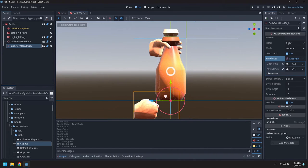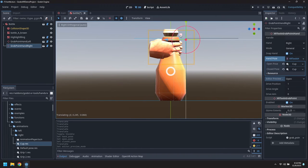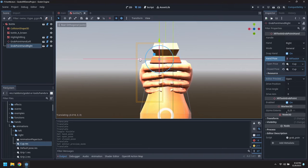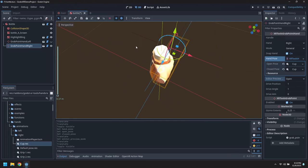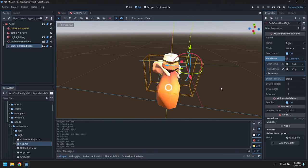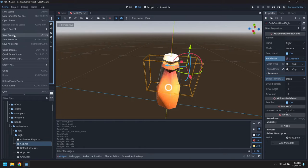Let's toggle the pose - there we go. I'll just get that to roughly line up. If we look from the front - there we go, that's looking pretty good. We'll turn both of those off and save the scene.